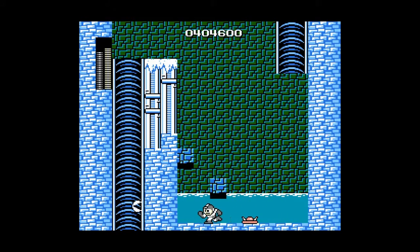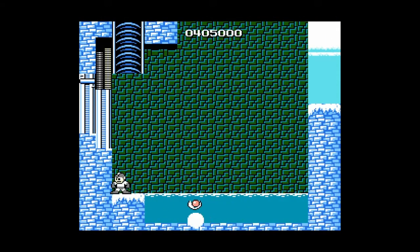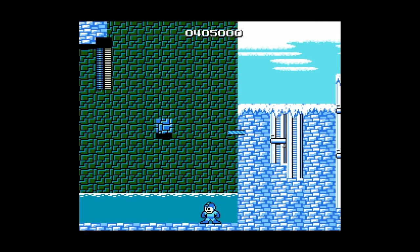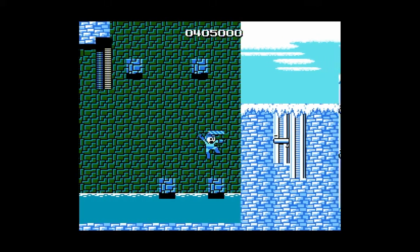Magnet Beam is not any boss's weakness, but I'm having fun with it. I decided to do this part legit with jumps. Now that I know that one spawned there, I didn't make that blind jump, but that's what you're supposed to do — by the time the middle one appears, the one you're on disappears, so you have to go for the jump anyway. It's making you take a blind leap of faith.